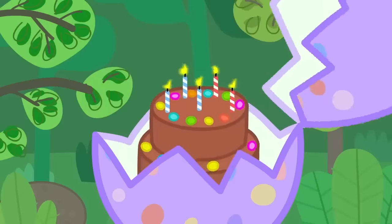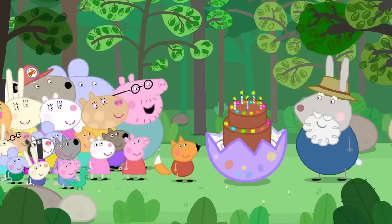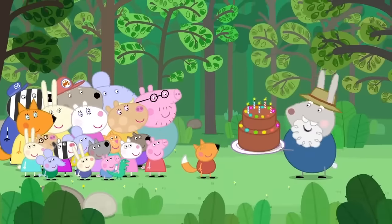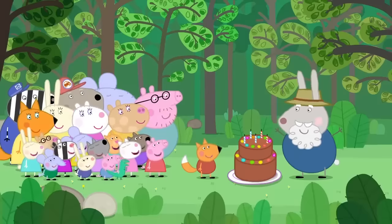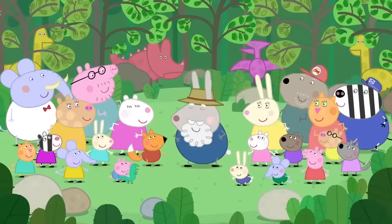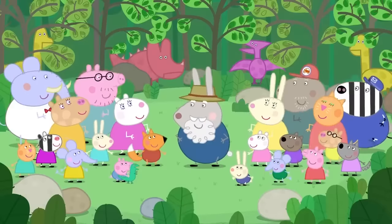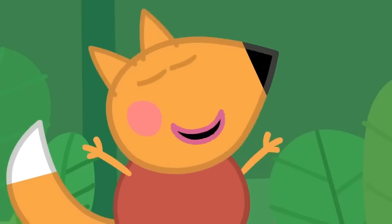Watch this. The dinosaur egg has a birthday cake inside it. Birthday cake! It's not a pretend cake, is it, Grumpy Rabbit? No, the cake is very real and very tasty. Who wants some? Me! Birthday boy first. Here you go, Freddy. Happy birthday, Freddy! Time for a bit of song and dance. Everyone copy me. Do the stomp, do the dinosaur stomp. Do the roar, do the dinosaur roar. Stomp, stomp, stomp. Roar, roar, roar. Do the dinosaur stomp. This is my best birthday ever.